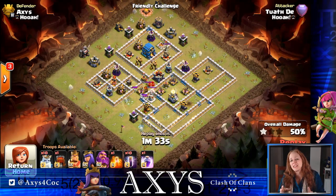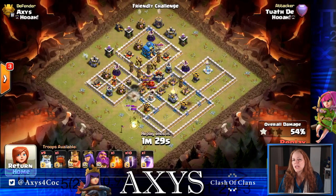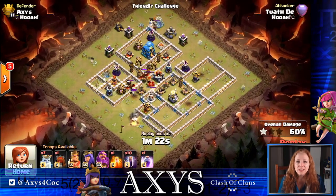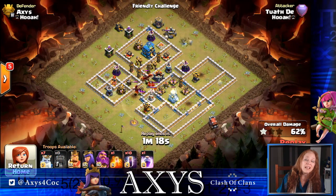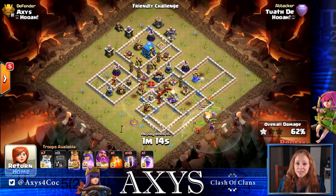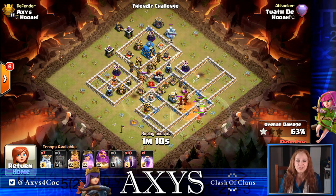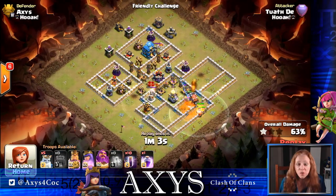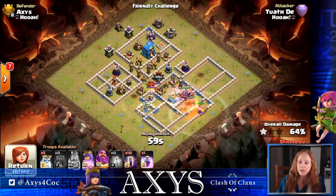So I was looking at the base and figured out there are ways you can change things. I didn't need to move any buildings — I just changed the Teslas and the traps, that's it, nothing else. And after the change, no one was able to get three stars on it.